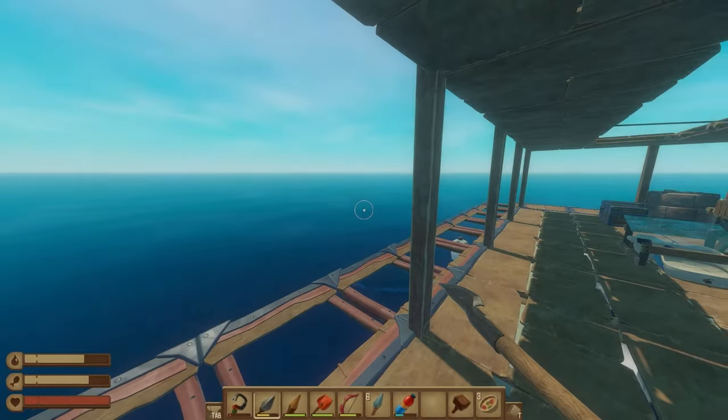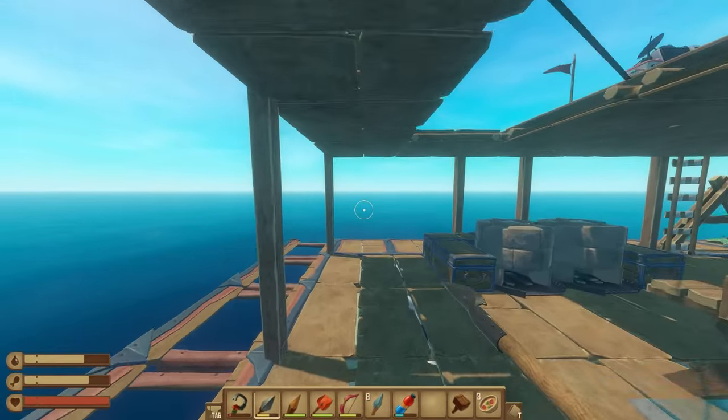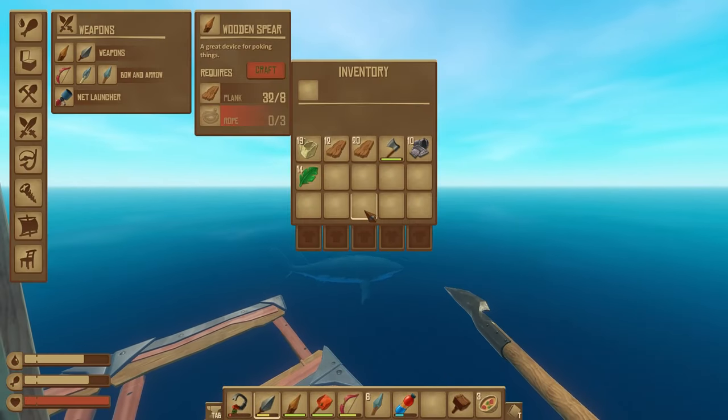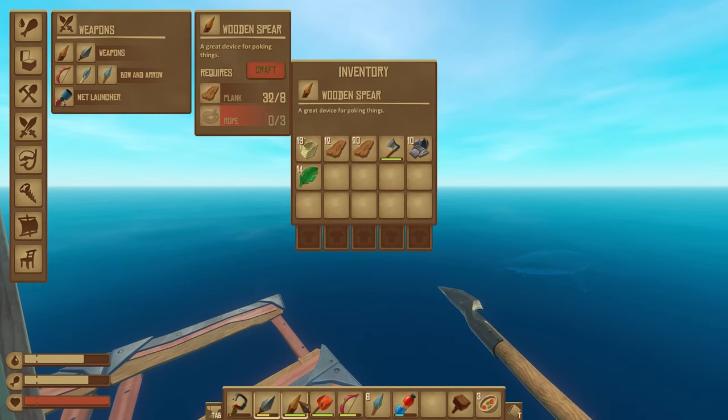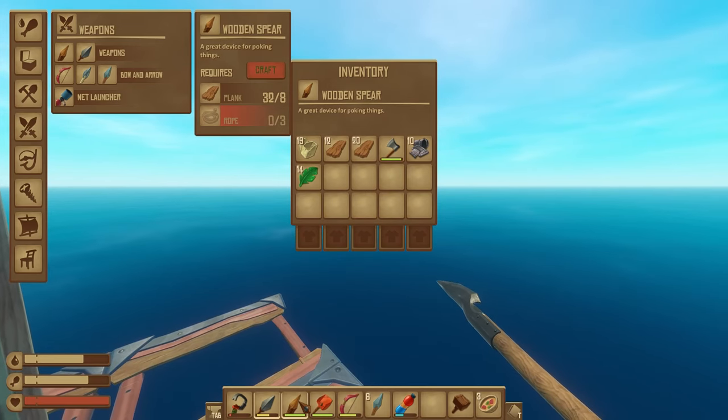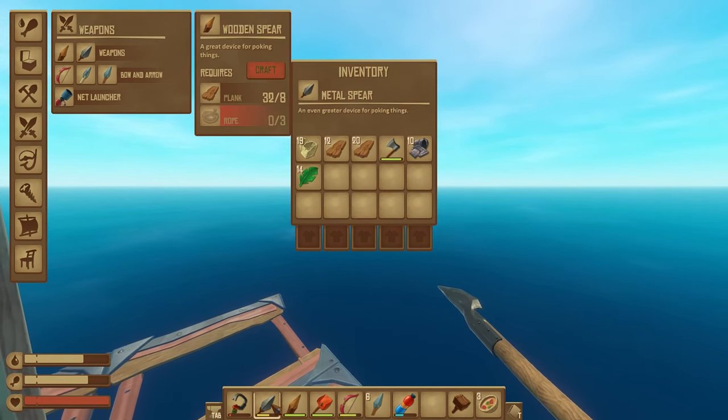What's up everybody, today I'm going to show you how to deal with the shark in the game Raft. So the first thing you'll probably want to do is have a way to kill the shark. The easiest way I've found that you can do from day one is using a spear to kill it. So early on in the game you'll probably want to use a wooden spear, later on you can switch to the metal spear.